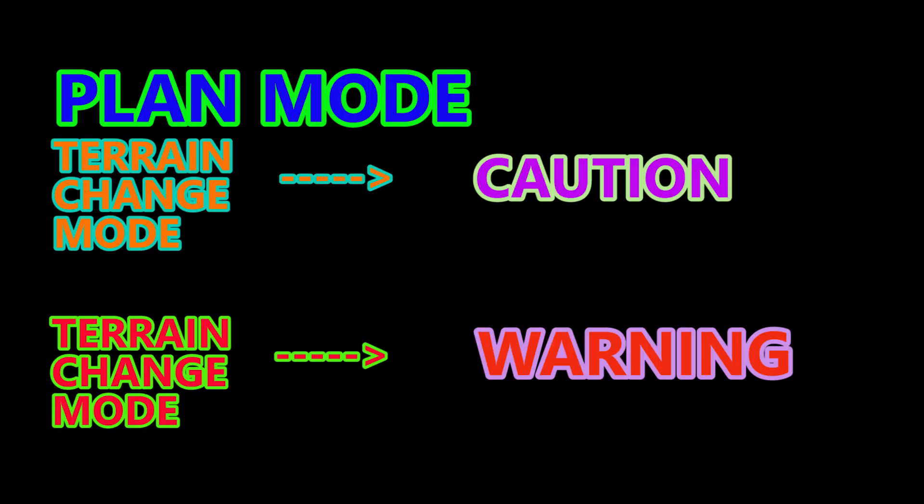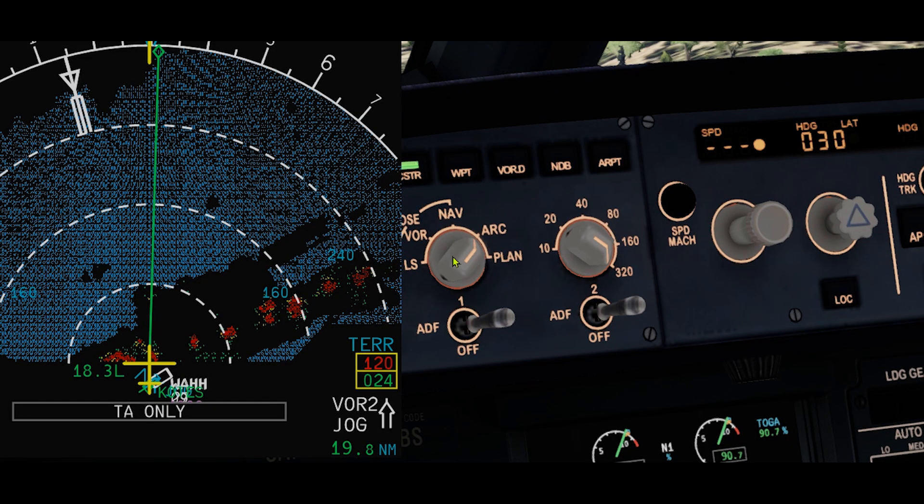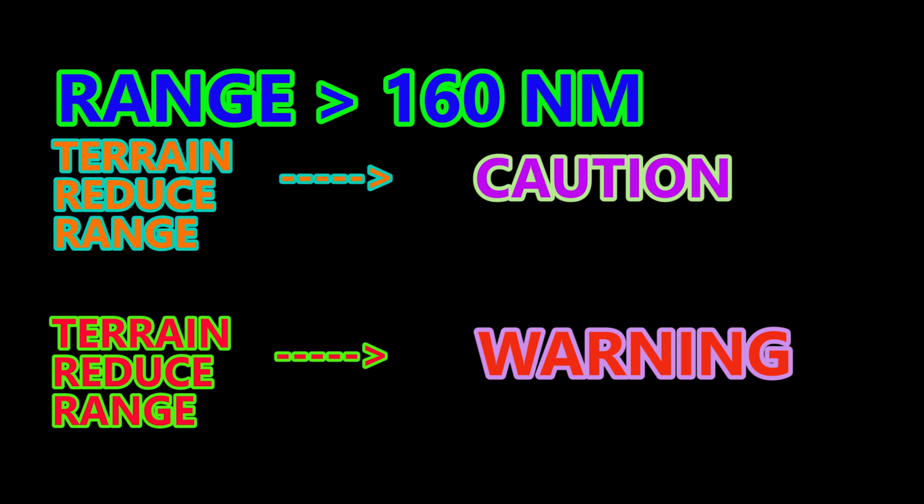Let us look at some of the ND messages that can come up. If you are in plan mode, you will get a terrain change mode in red, or amber if a warning or caution is activated. And if your range is at 160 nautical miles or above, you will get terrain reduced range in red or amber.